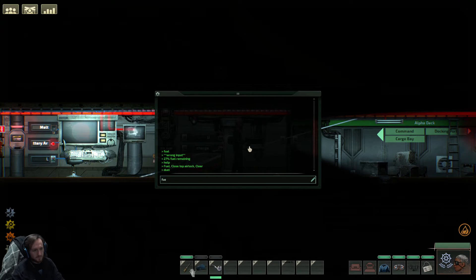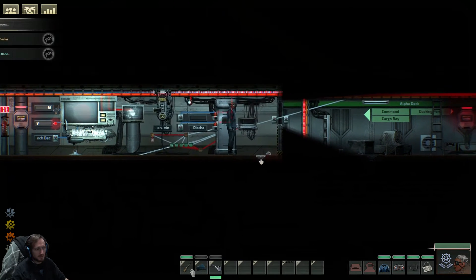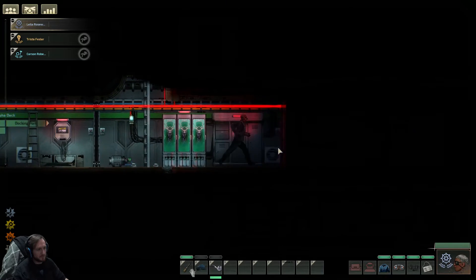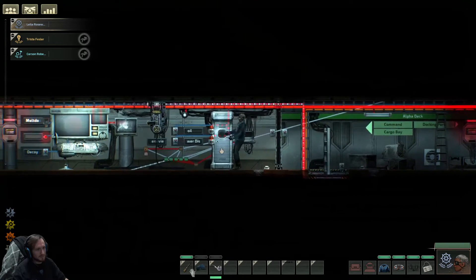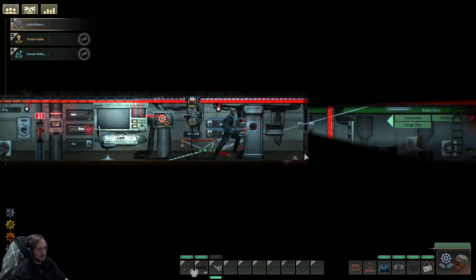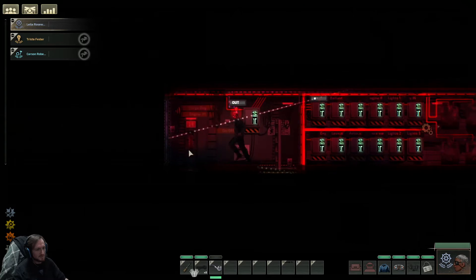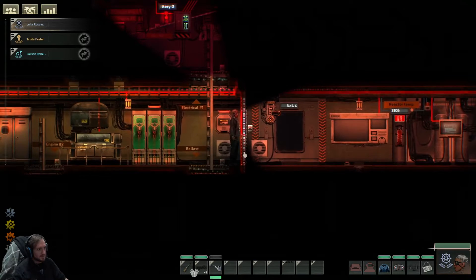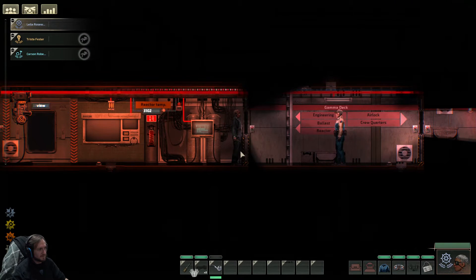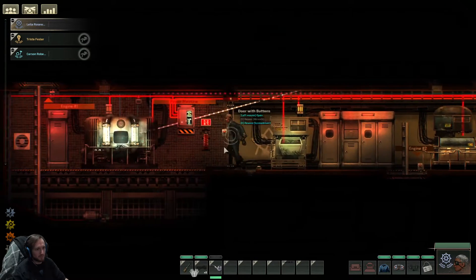Fuel — 23% fuel remaining. Help again if I want to see it. I don't have anything else tied yet. I'm not sure what else I may do with this, because technically you can do anything you want with it. I'm trying to think of what information would be worth outputting that matters.